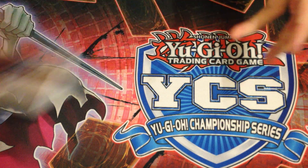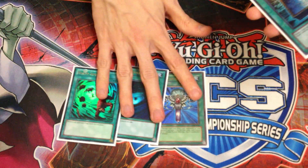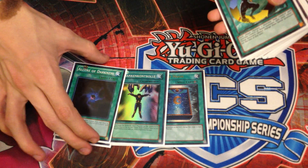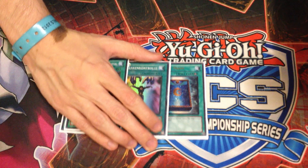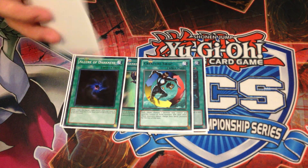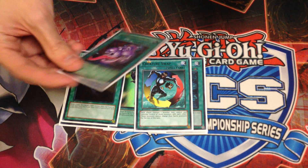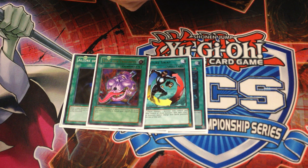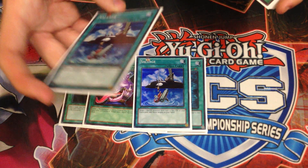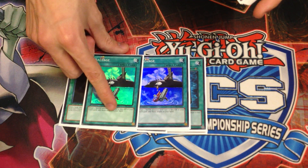On to the spells and traps. This deck actually runs a proper trap lineup compared to Mermail Atlantean. For the spells, I played the power cards: Reborn, Dark Hole, Storm. I also played Book of Moon, Mind Control, Allure of Darkness — because we're playing 3 Dark Controllers, it's inevitable you'll have them in hand. Creature Swap, because we're playing so many small monsters, so stealing our opponent's monsters is always nice. And Pot of Avarice as a one-off, just because if you go way over 5 monsters you want a way to cycle stuff back — and putting those Controllers back is nice for your Undine plays. Then Double Salvage, which is so good. I would have played the 3rd but didn't have another copy, so 2 was the number.